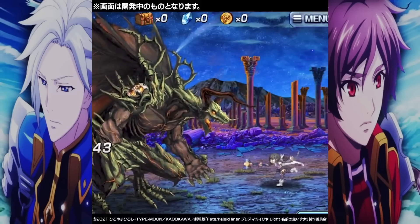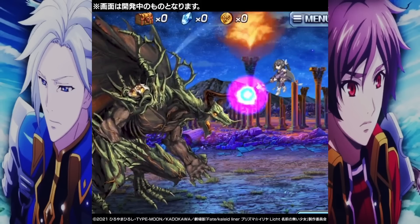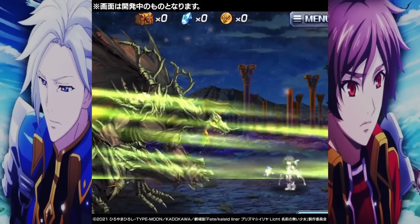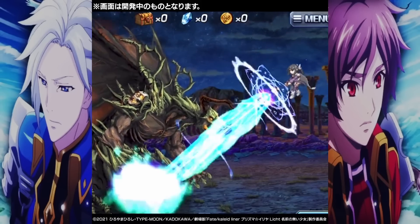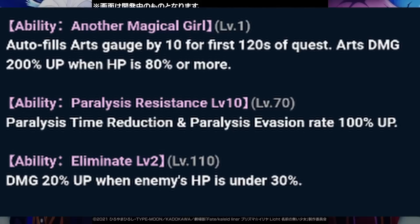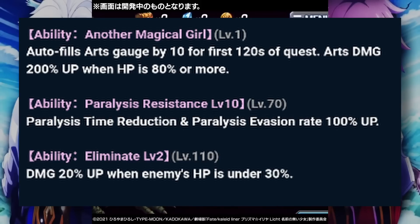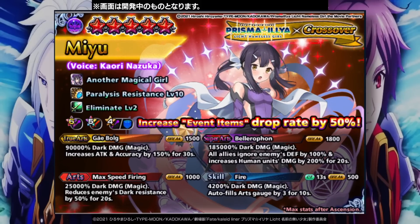Next is Miyu. Is Miyu able to hold a candle to Shiro in terms of viability? And I would say actually, yeah, she's actually pretty good. Miyu has some crazy damaging stuff in her kit, like her unique passive 'Another Magical Girl.' This thing buffs up her art gauge by 10 arts per second for 120 seconds. When your own HP is 80% or more, you get 200% arts damage up. That is a loaded passive.